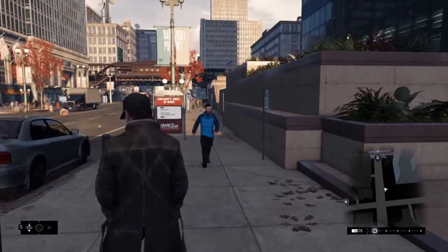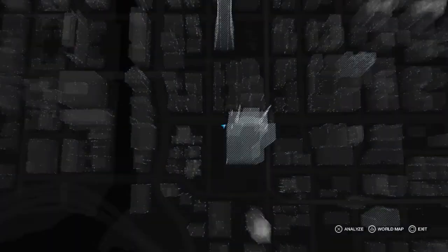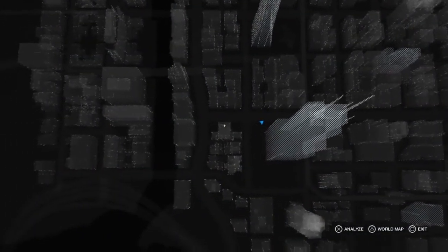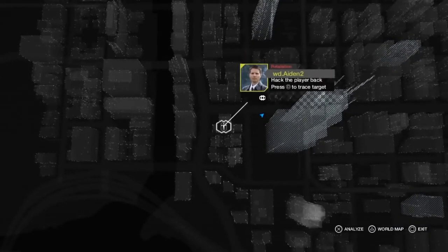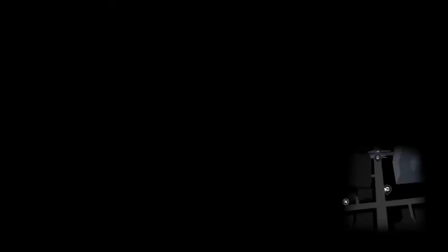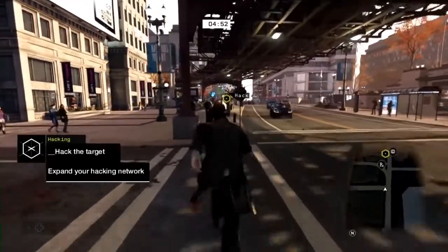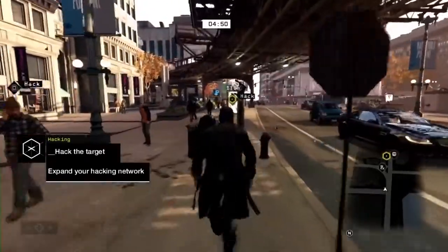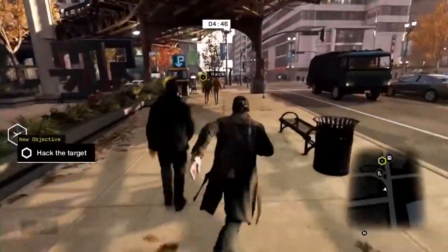We can't let this pass by — we need to retaliate. Using the grid, let's see if we can find that second player. There he is. Let's enter his game seamlessly. The second player is not yet aware of our presence. If we act carefully, he might think that we're one of the many NPCs in the city.